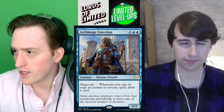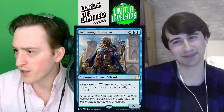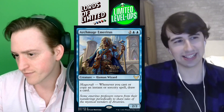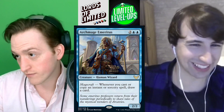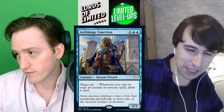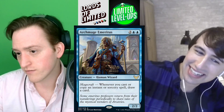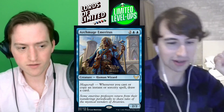Next is Archmage Emeritus — two blue blue for a 2/2 human wizard with Magecraft: draw a card. If they untap with it, you're in for a world of hurt. It's got the Beast Whisperer vibe — if it untaps, that's a big problem. This one's really good — it's a B plus, B plus.